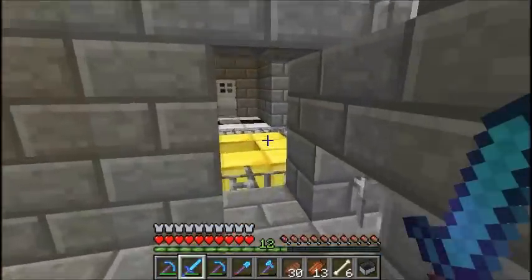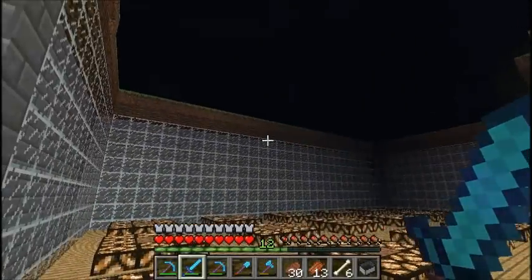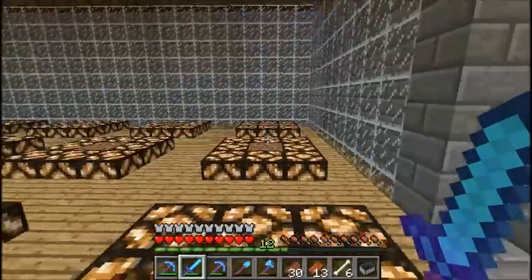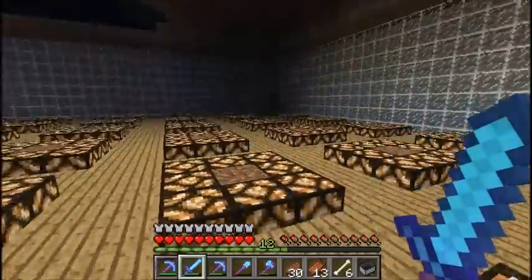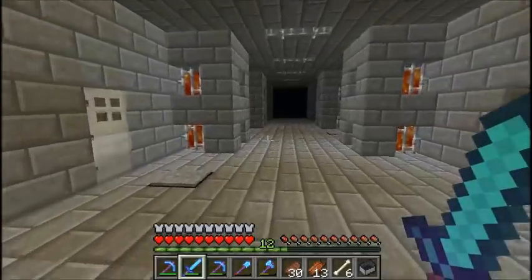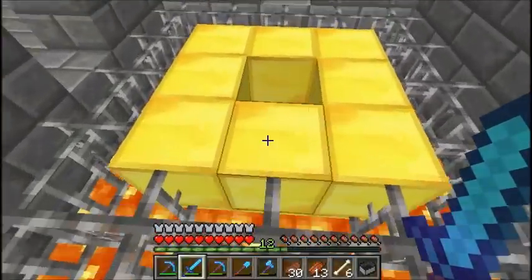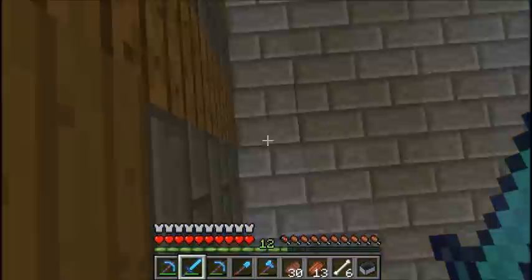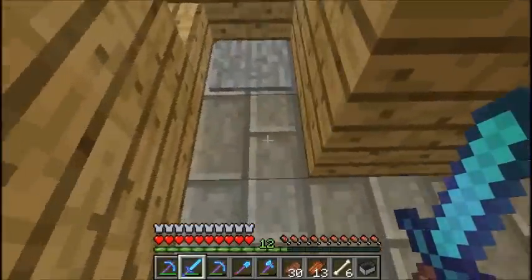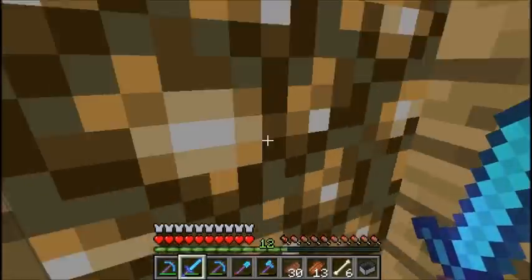I'm going to show you this last room. My tree farm right here — I'm trying to figure out the roof design for it. Just place all the trees in there. That's where we came out from with the bookshelves. And this just goes down to my branch mine — just a simple way down. I've dug a lot down here. This is just my elevator and I'll get back up.